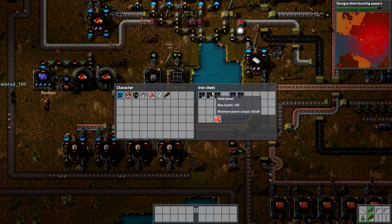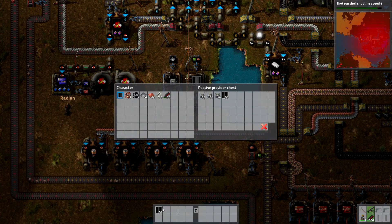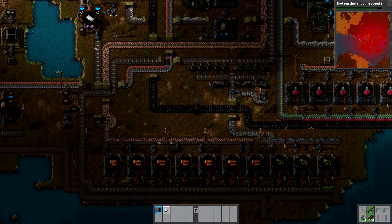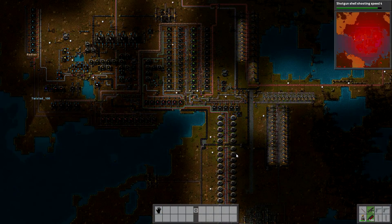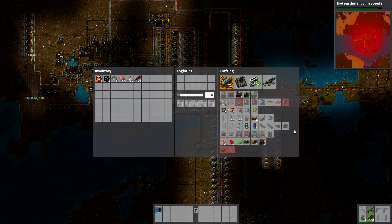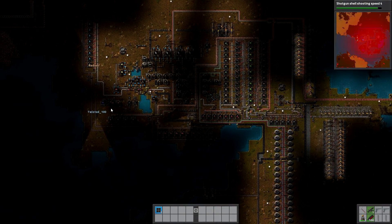You need to have some sort of power — you can have solar panels or fusion reactors. Fusion reactors are better but a lot more expensive and take up more space. You have to have batteries to store that power. There are Mark 1s and Mark 2s — Mark 2s are better but take a lot more resources. I suggest starting with like five or six panels, a battery, and an energy shield.